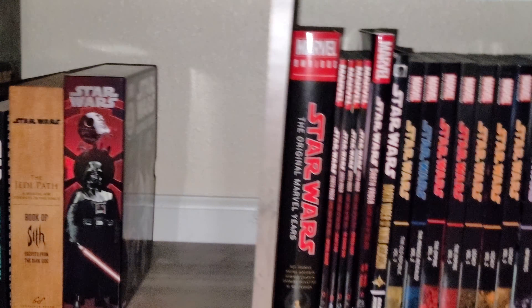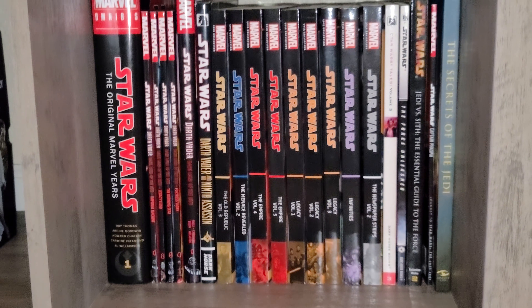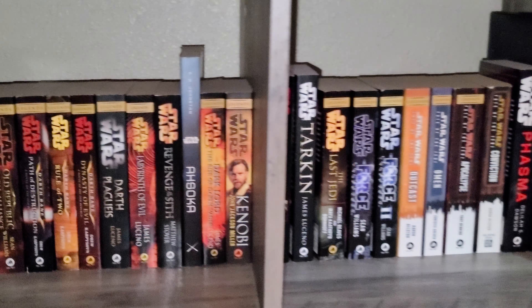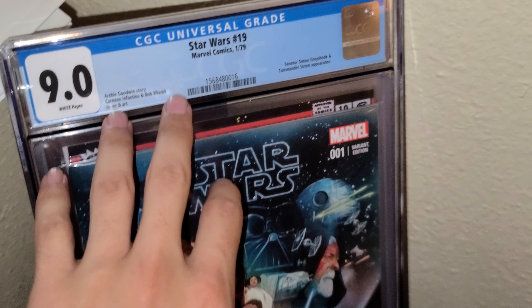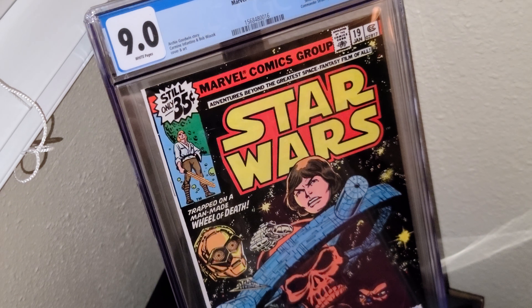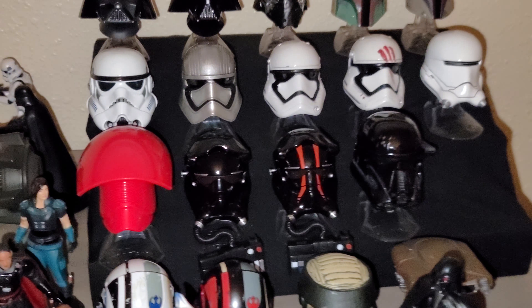I've just got a ton of books down here - comic books, omnibus, novels. Over here this is just a facade, but this is the real one. The die-cast helmets - super cool. Literally figures everywhere as you can see.